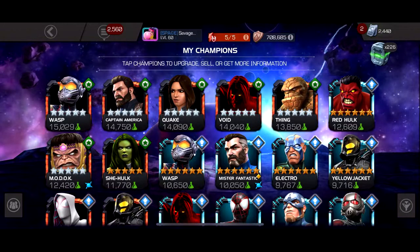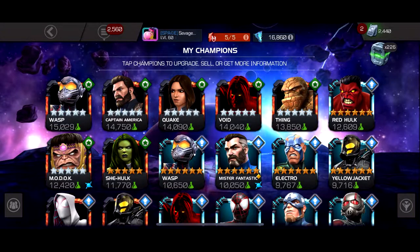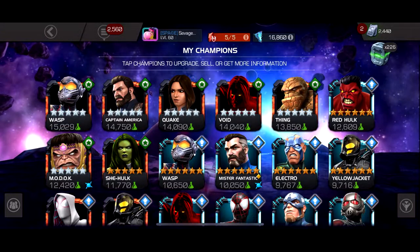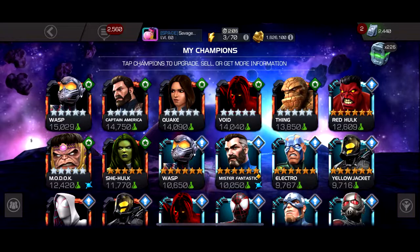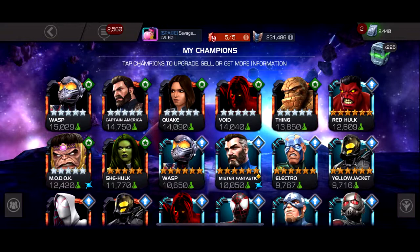Look at my free-to-play account, for example. I'm moving pretty fast on that account, I'm going to get Cavalier soon, and I have no good science character for this node — absolutely no one. I think my best option is, like, an unawakened void five-star rank two, or rank one even. So I'm not going to be using that.